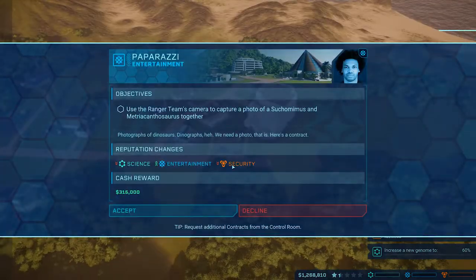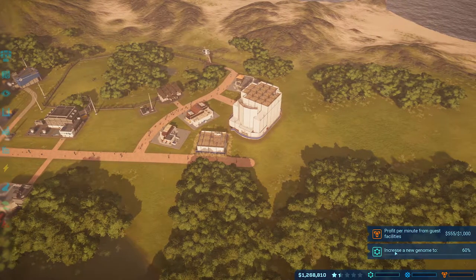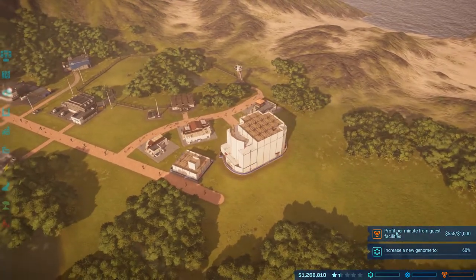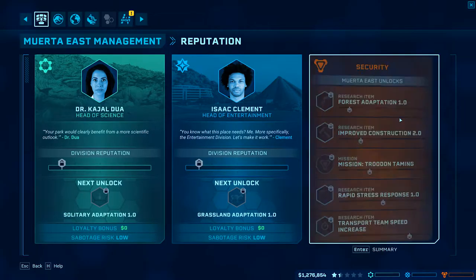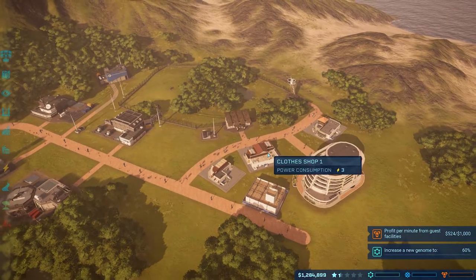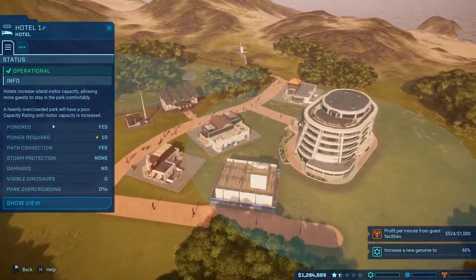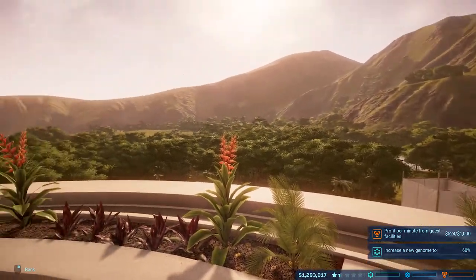A new contract offer - the Suchosuchus and the Metriacanthosaurus together? No - we're going to stick with security first, since it seems relatively easy. I've spent such a long time on reputation. Looking at all these new research options: forest adaptation, improved construction - oh my god, I love it! And I hope I get to apply this to everything else. Show view - oh no way, has this always been a thing? And I just never noticed it?